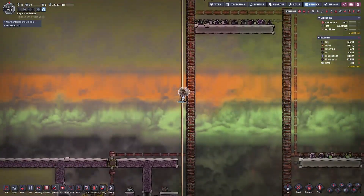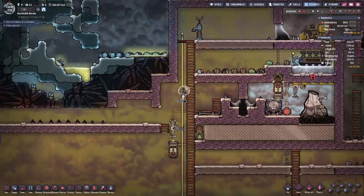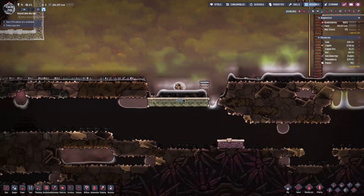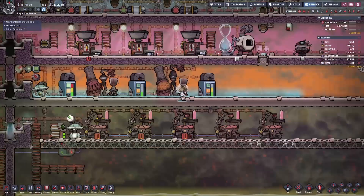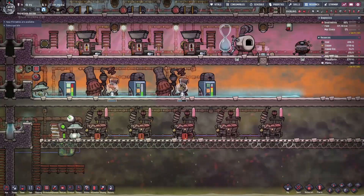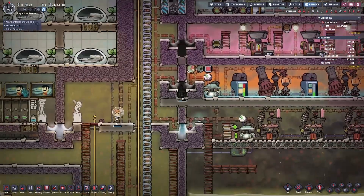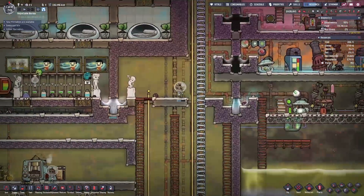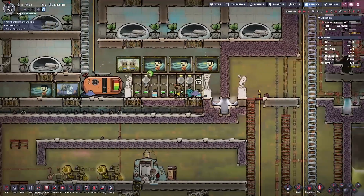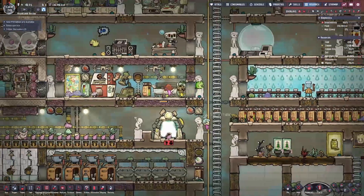As with all my videos aimed towards new players or beginners for Oxygen Not Included, I'm only going to show you the very rudimentary steps needed for setting up Atmosuits and getting it functioning in your base. I'm going to cover how to set up Atmosuits as quickly as possible so you can get your duplicants out of your starting biome and exploring the rest of your asteroid.